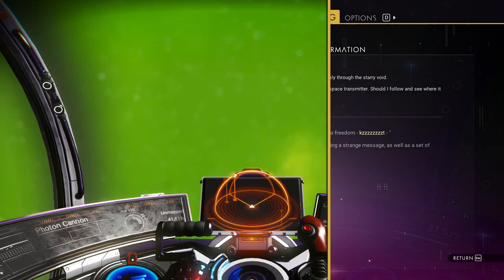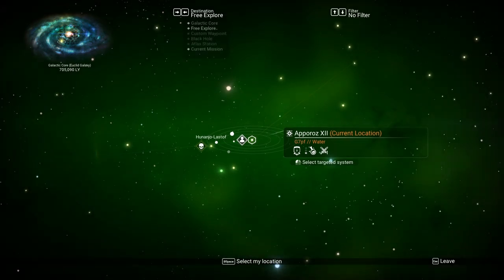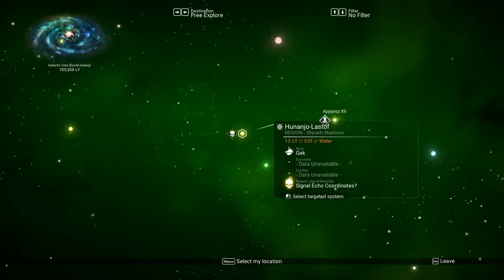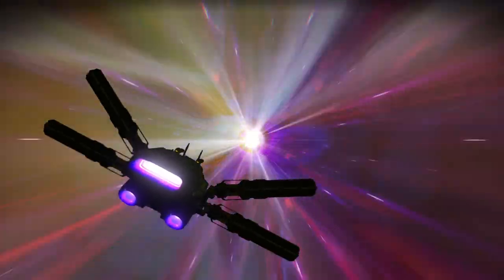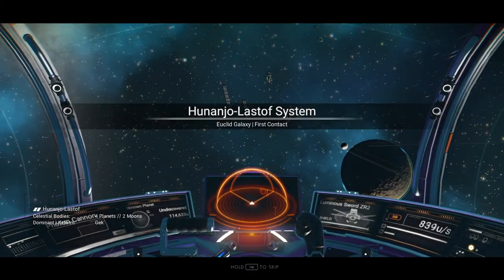I think we have enough. Let's do the Under a Rebel Star quest and get this going. We've got to go to hyperspace and look for the location. It now shows a pirate symbol on the right — whereas other systems don't show that. It's giving me signal echo coordinates: 13 light years, G5F, water. They removed the pirate emblem because it was too easy to find pirate systems. We should have our hyperdrive with enough fuel to make it there, and we may be getting our solar ship very soon.